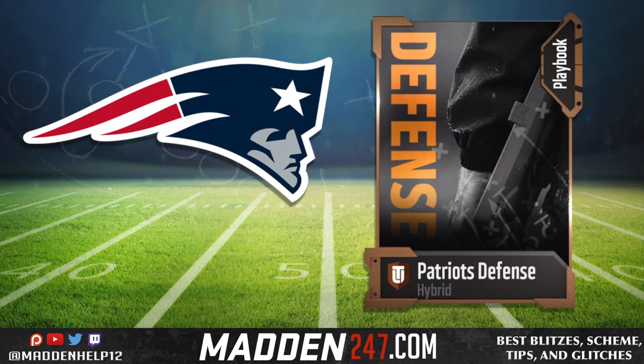The first one we're going to get a look at is the hybrid, which is the Patriots defense. This one has 3-4 and 4-3, and then it also has nickel and dime. This is the best hybrid defensive playbook, so if you want to play both 3-4 and 4-3, this is the playbook I would definitely look into. A very good playbook overall.